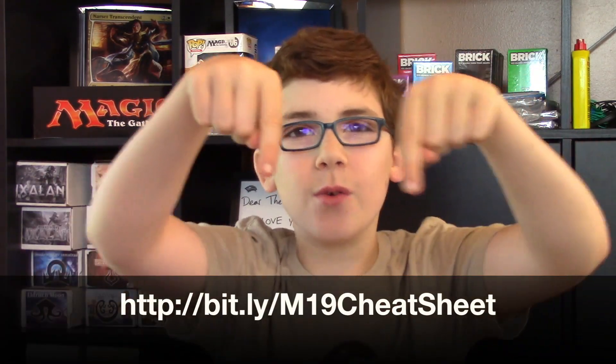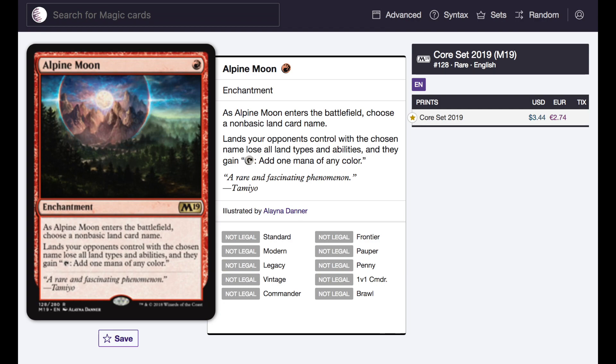You can download your copy at the link below. Print it out and take it to your pre-release, or keep the digital copy. Each card is linked to Scryfall, so if you have any ruling questions, just click.